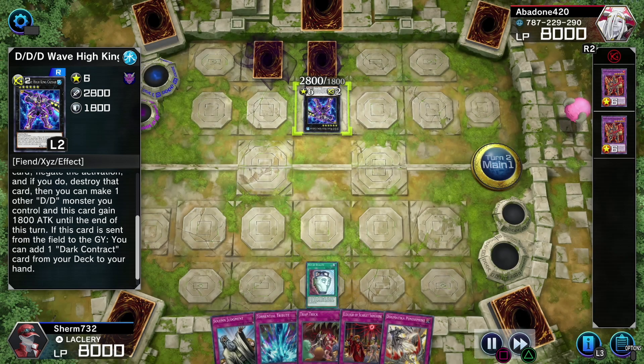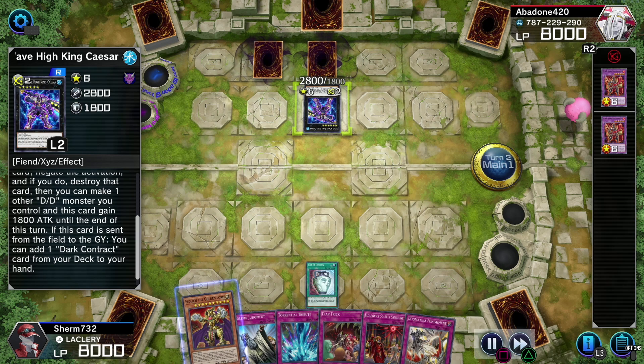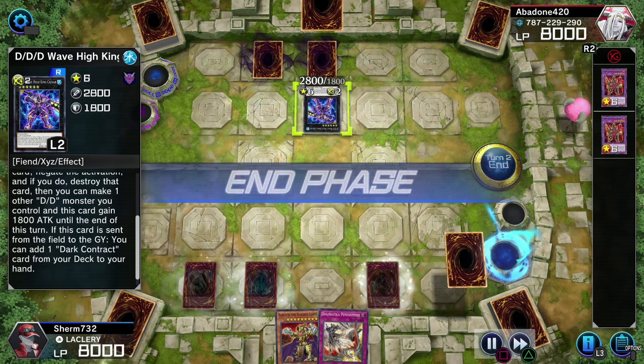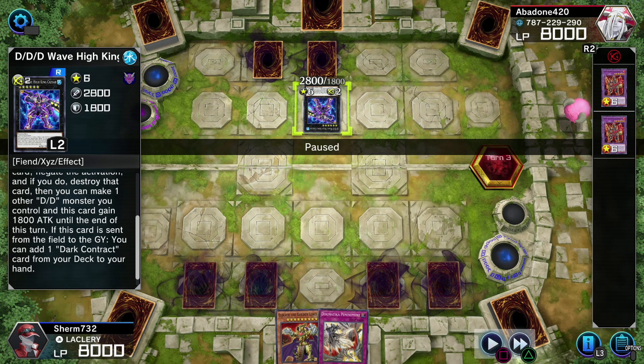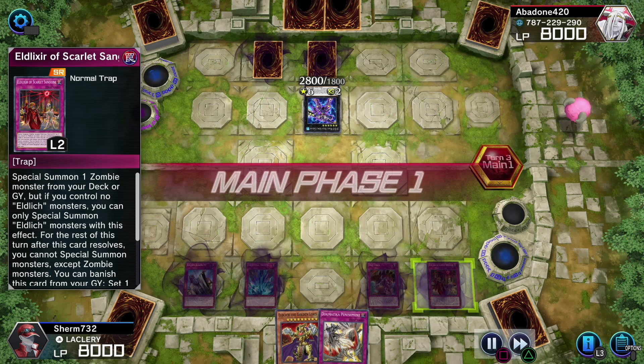Here's my turn. I use Pot of Duality. Now right there when I was picking the card I was thinking whether I should go for the Lava Golem or Pot of Extravagance, but I opted for the Lich - gotta run with my boy. I set all four of my cards, leave a space open for Trap Trick now. I'm trying to bait, then negate when I summon, to try to summon my Eldritch.